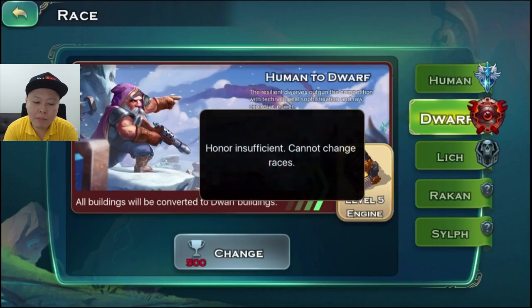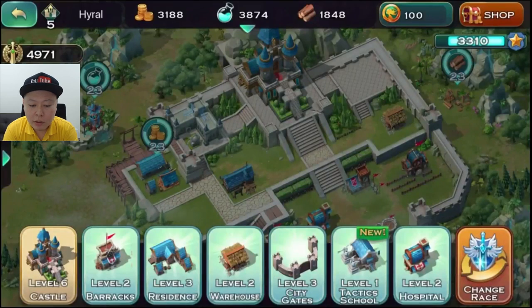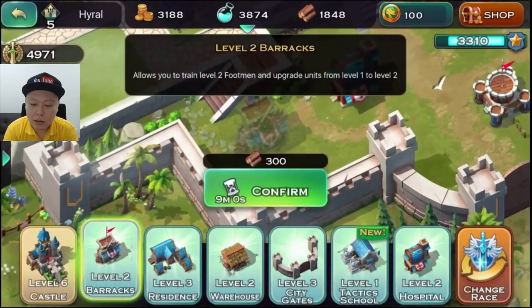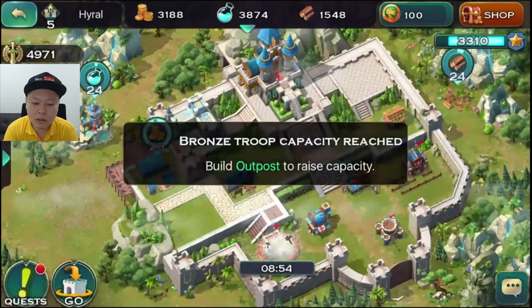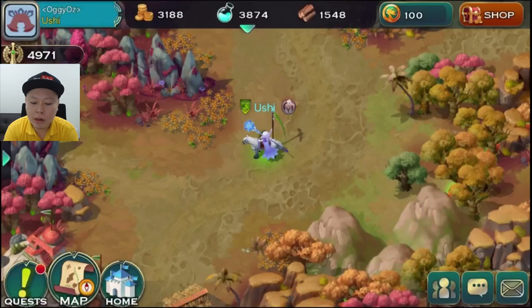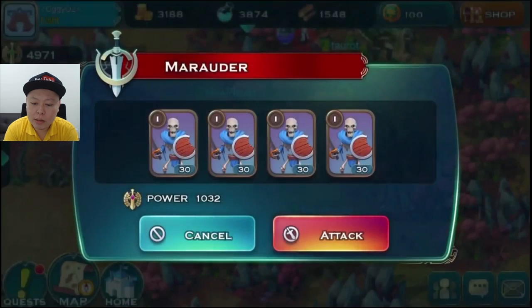I need to collect honor by keep playing the game until I can get enough to change my race. In this town you can build so many things — you can upgrade barracks, recruit soldiers and things, and bring them into the fight. On the map you will see enemies like this and you can attack them.